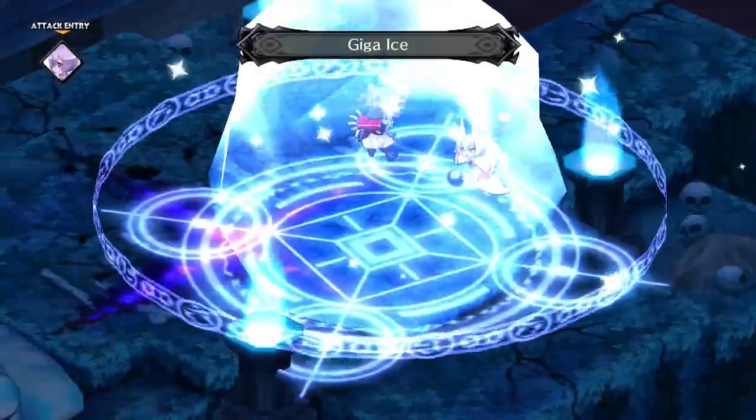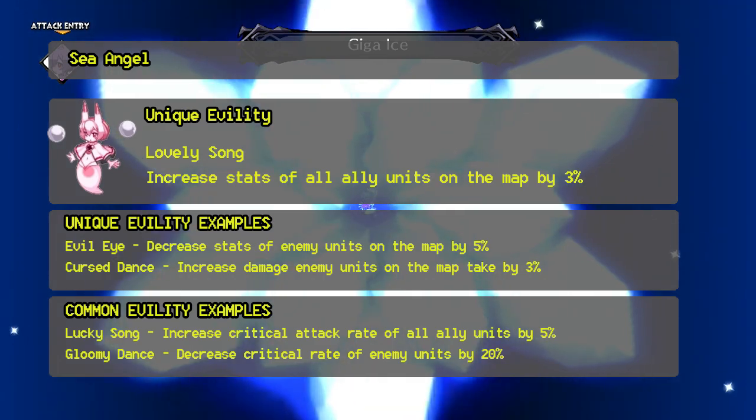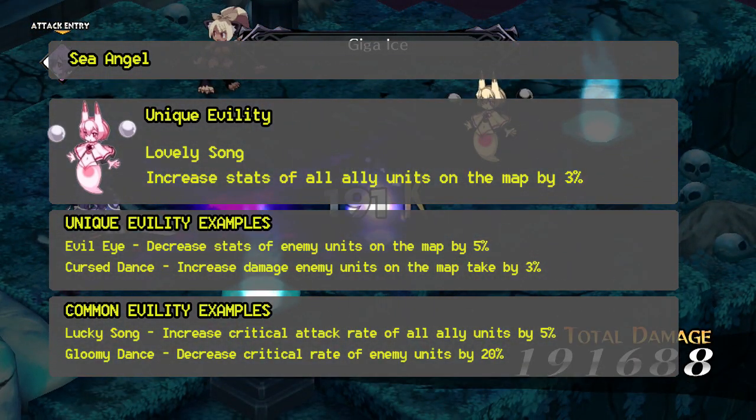They can cast Ice Magic up to the Giga level, and they have a number of evilities used to power up the rest of the party. I'll be putting up some example evilities of what you can use for each class on the screen.